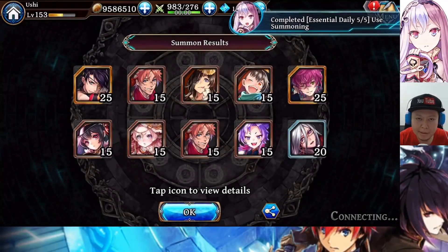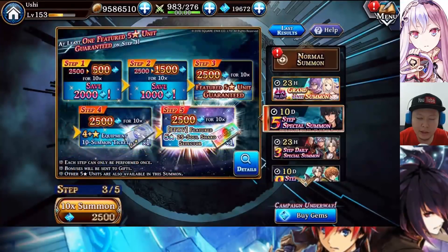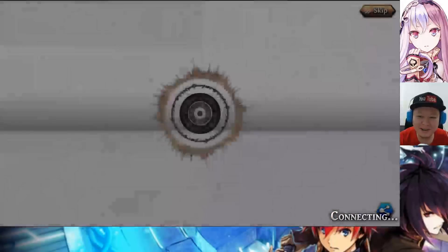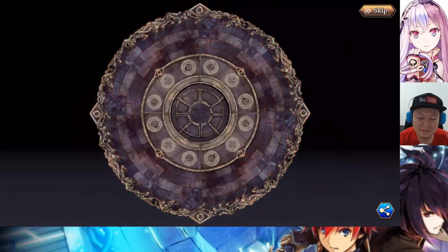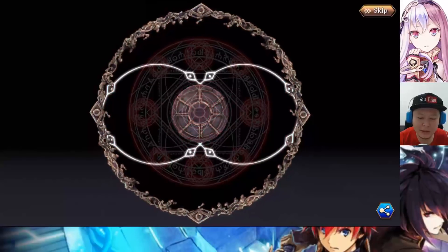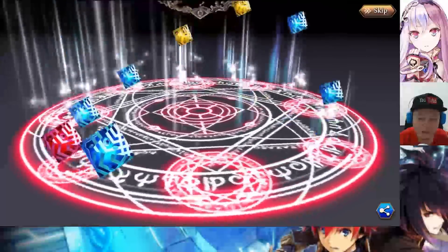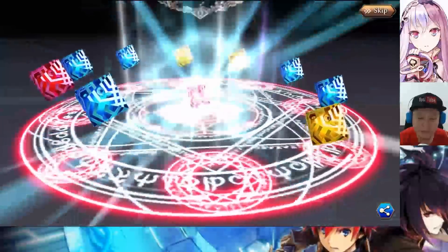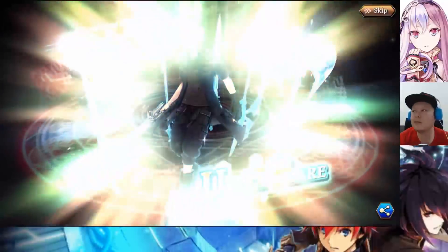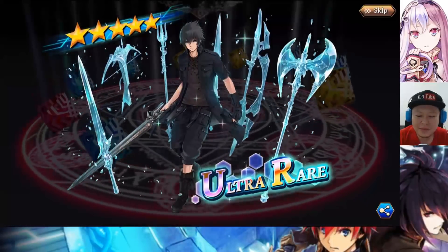Okay, so the next step is step 3. Hopefully it is Noctis. I sense Noctis - of course it's going to be red, hopefully multiple red, get multiple Noctis! Okay, two reds, three yellows, awesome. Both Noctis please - yes, yes, okay, awesome!